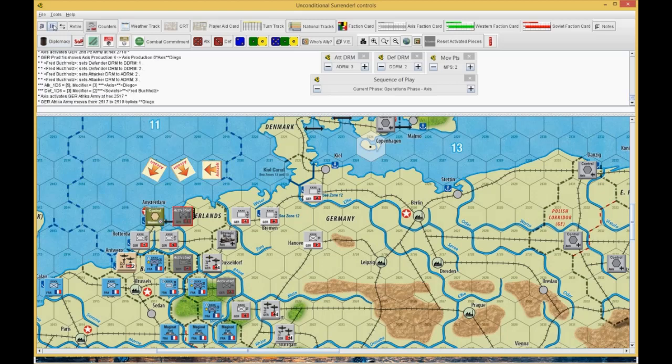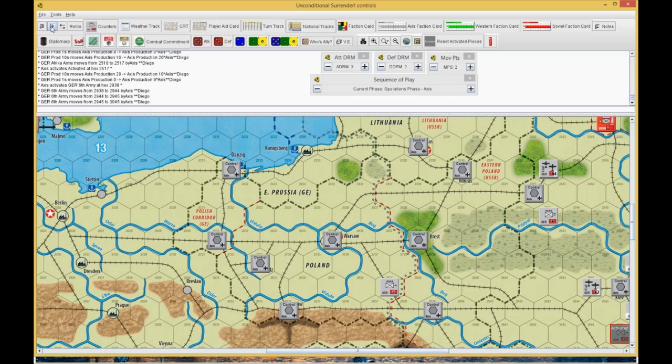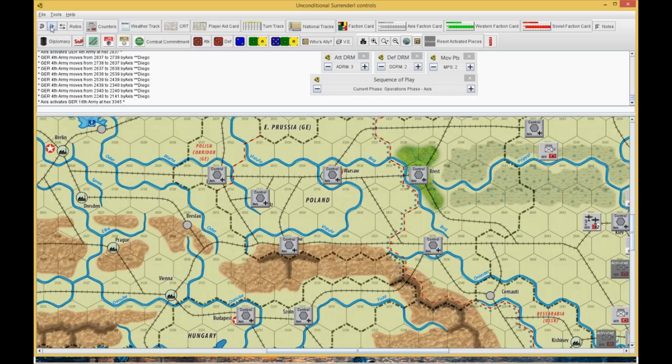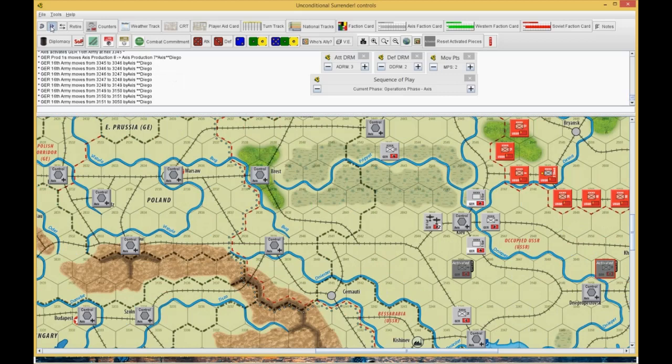After that combat, that infantry moved back to the east, this infantry also moved back to the east, and this army moved off to the east as well. Another German army is basically starting to set up his eastern defense lines.